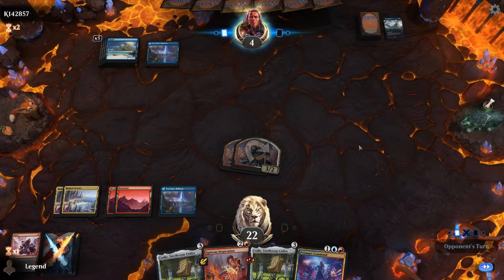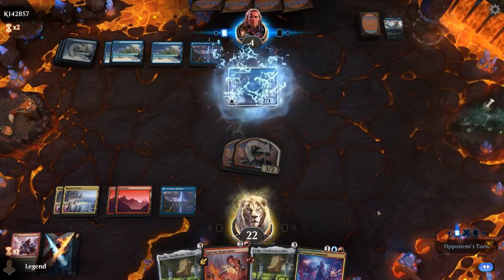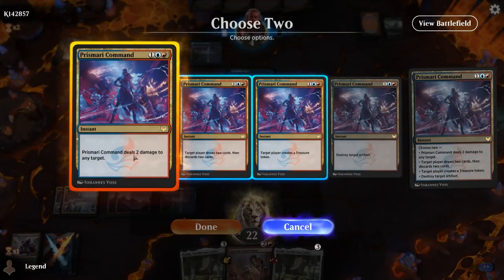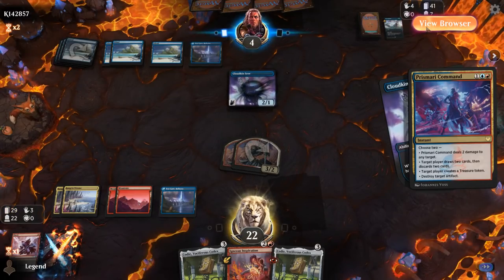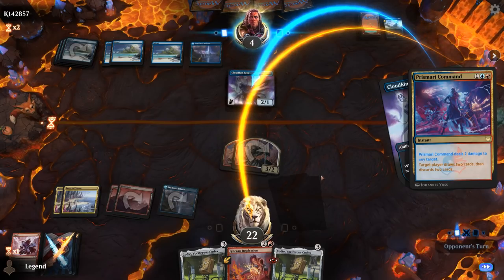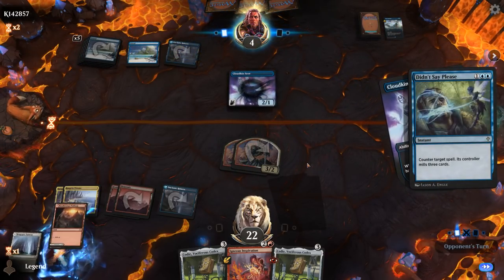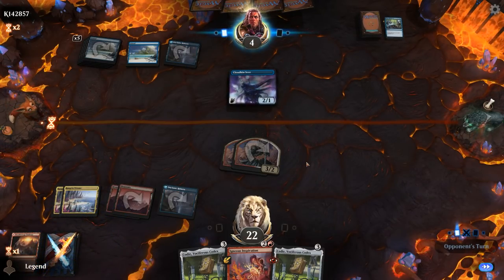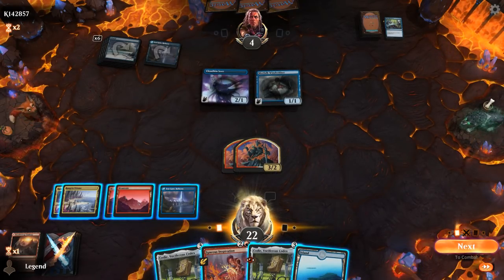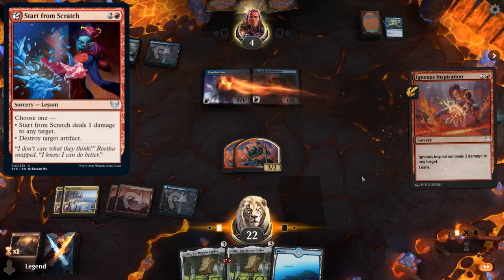No Into the Story — opponent is just sitting on Counterspells but facing two potentially lethal creatures. Cloud Kin Seer is unexpected. Do I want to kill it in response to the draw trigger? Sure — deal two. We draw two with 29 cards left. If they counter this we get to untap and have free reign. Merfolk Windrobber will keep them alive. A second Inspiration kills Cloud Kin Seer. If I had the one-damage-to-a-creature lesson in my sideboard, we could have won the game here.